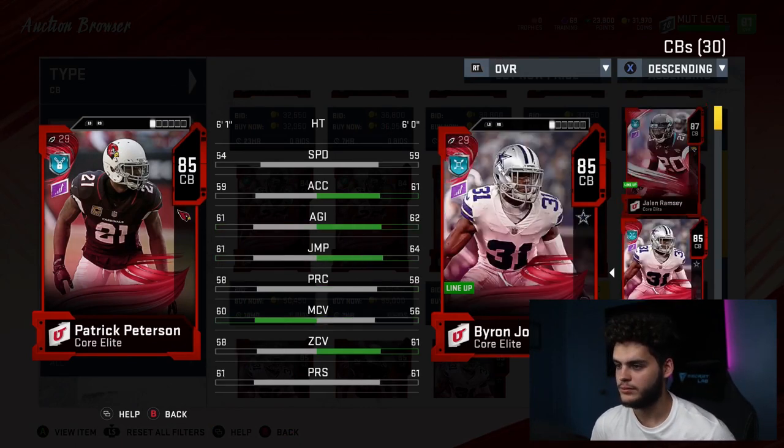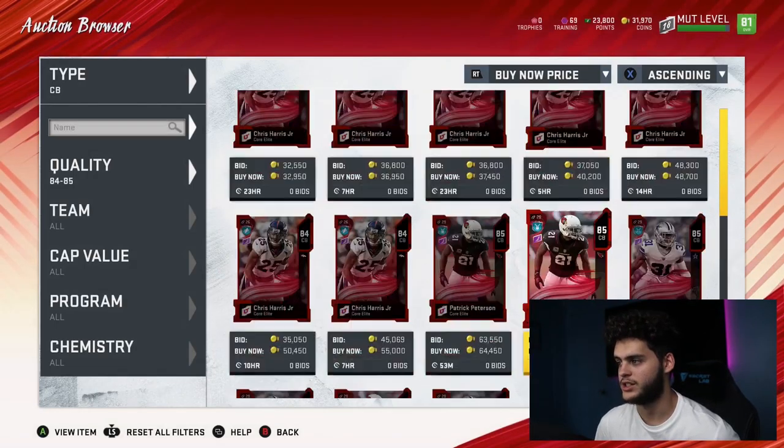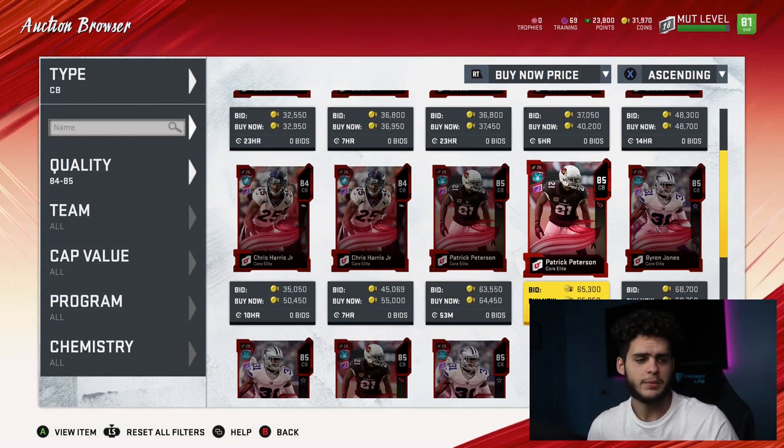If you compare Pat Pete and Byron Jones, Byron Jones pretty much beats him everywhere. Where they don't, they tie — man coverage is the only thing Pat Pete beats him in, but you don't really run man that much in Madden anymore. They're almost the same height with very similar builds, but Byron Jones is actually more athletic — better acceleration, better agility, better jumping, better zone. I just can't justify having Pat Pete over him. I think the price has adjusted now because yesterday Byron Jones was way cheaper and now he's almost 70k. People are starting to pick up on that.